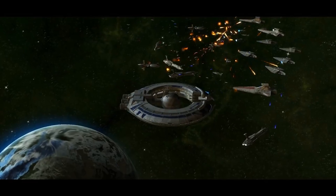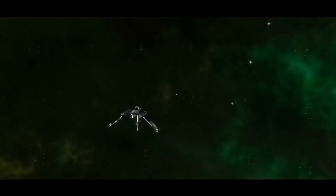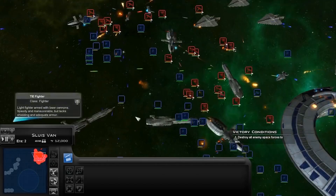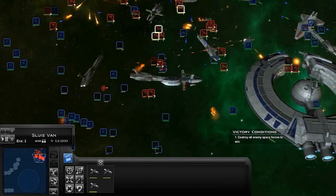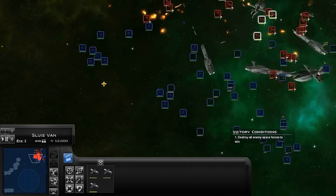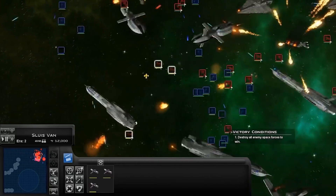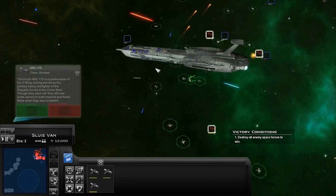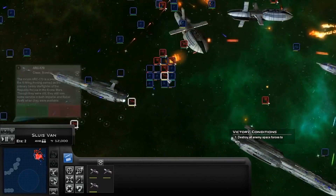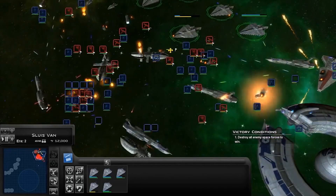We want to ideally get something out — at least one version, if not two — in 2018. For the Republic roster, the things that still need to be done are the Light Assault Cruiser, the Charger, the Mandator 2, the H-60 Tempest, the Y-Wing, the NTB and PTB bombers, the Barcspeeder, the AV-7, ARC Troopers, and the UT-AT. Everything else is pretty much done — though I think the AT-RT still needs to be done. But for the most part, we have a pretty strong basis to work off of.